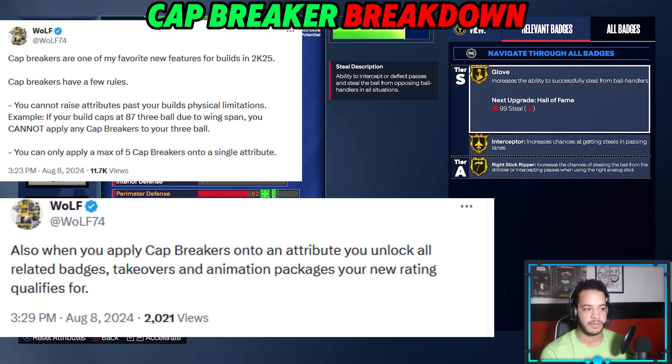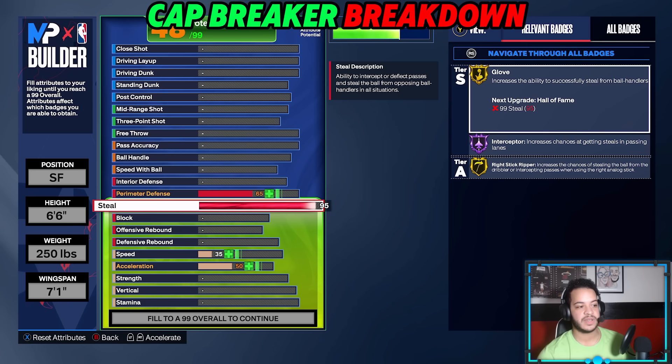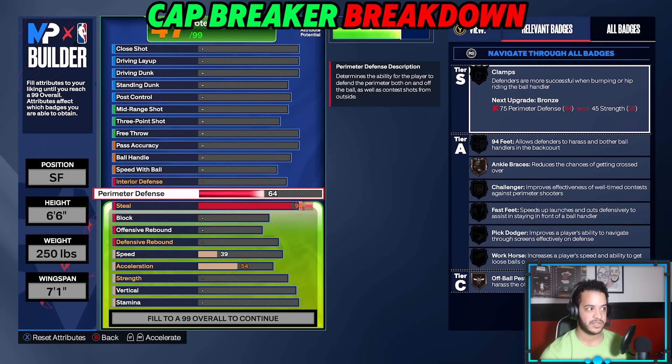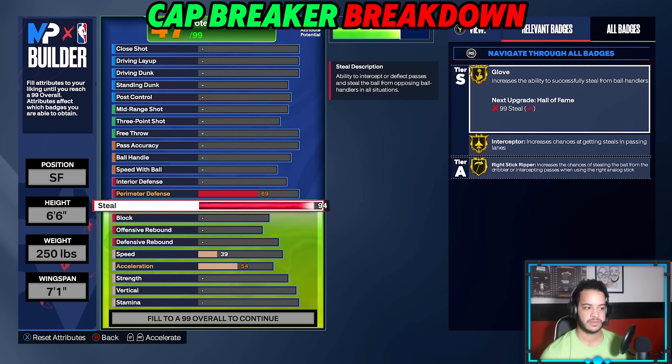From what has been said and some tweets from gameplay director Wolf, the way cap breakers work is you save attributes on your build to get other ratings upgraded. What do I mean? The high 90s attributes cost a lot of overall points. Going from a 94 steal — let's take steal for example — at 46 overall with nothing else upgraded, if I raise that to 99, I'm at 59 overall. I went from mid-40s to almost 60 overall just by upgrading steal. How would a cap breaker help this?